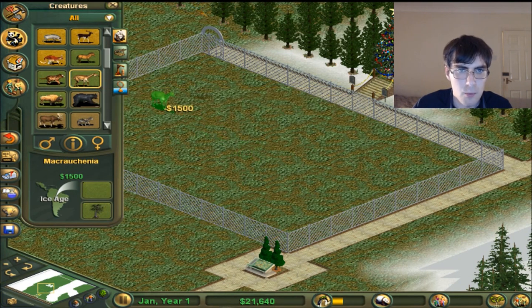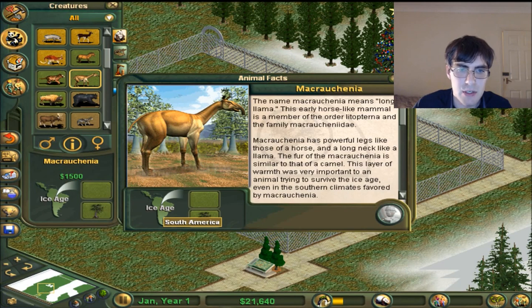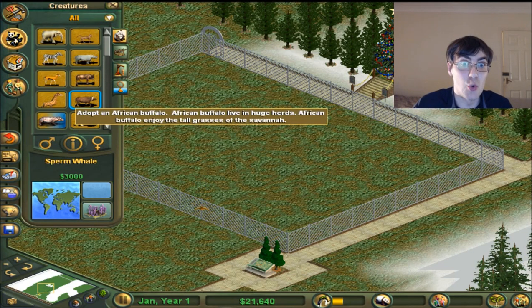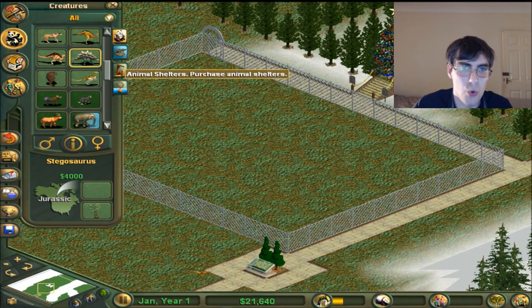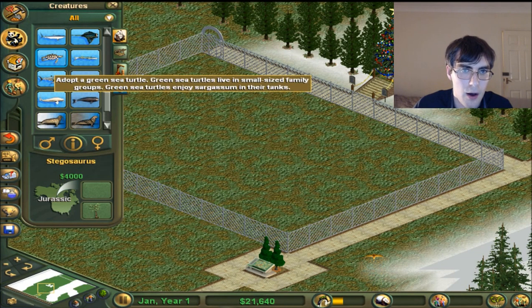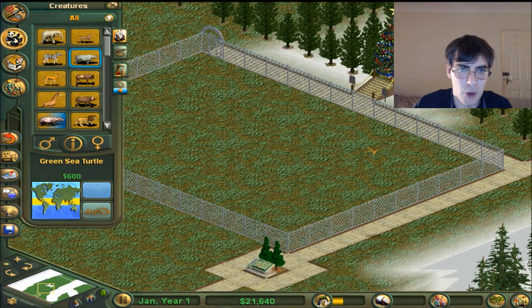What kind of horse is that? Look at his neck! So I have access to all animals now? I can get water animals, I can get dinosaurs! Why don't I just get a dinosaur? And they have tortoises - a green sea turtle! You can float on land! I believe in you! Right, I'm going off topic here, I need to at least get those three animals first.